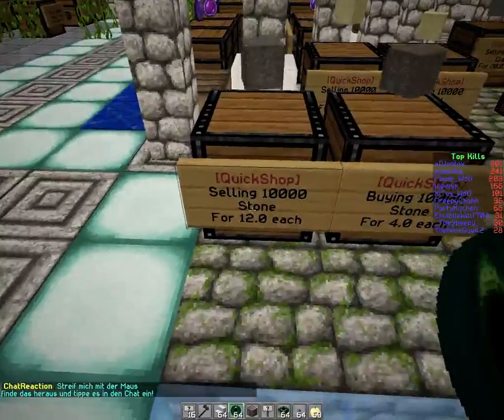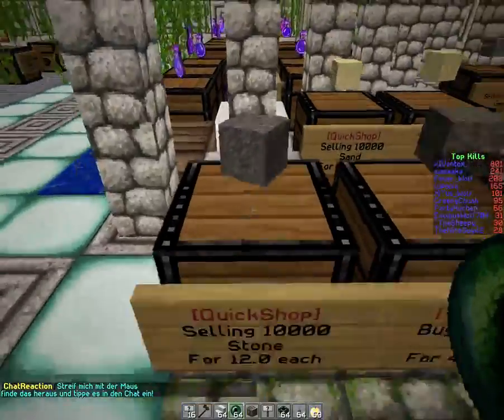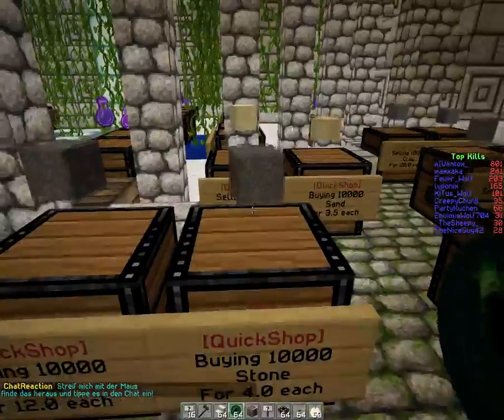The sign is saying 'selling stone' — that means the shop is selling stone to you. And 'buying stone' means the shop is buying stone from you.